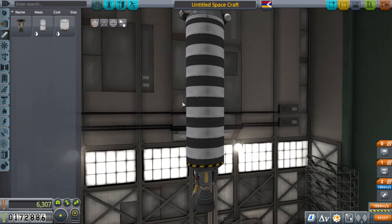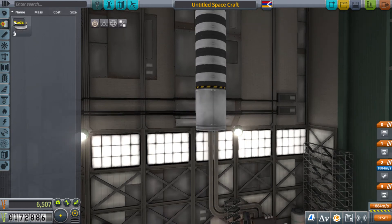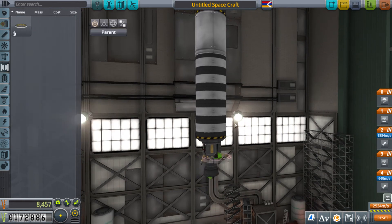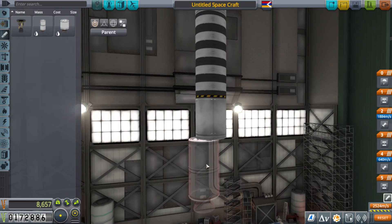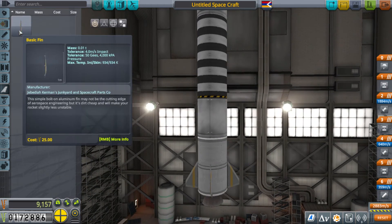How much can we make? Add a decoupler, then a stage — and we just need a stage full of solid rocket boosters. Let's see if there are any control fins. Yeah, basic fins — as basic as it can get.